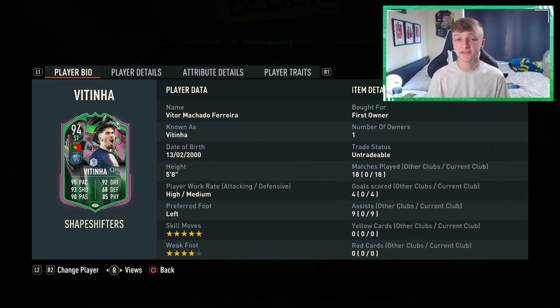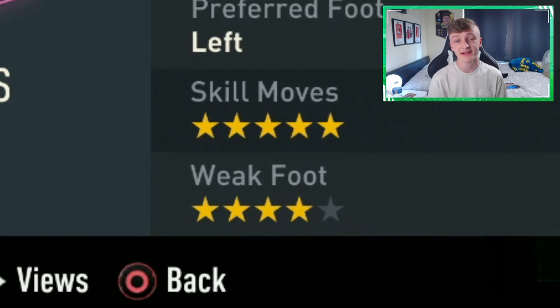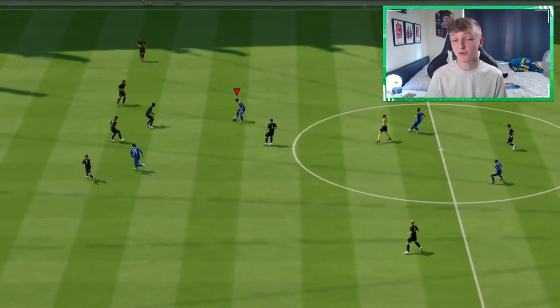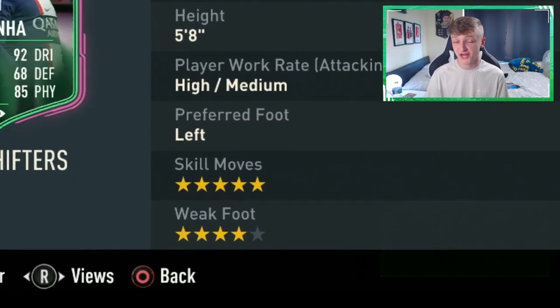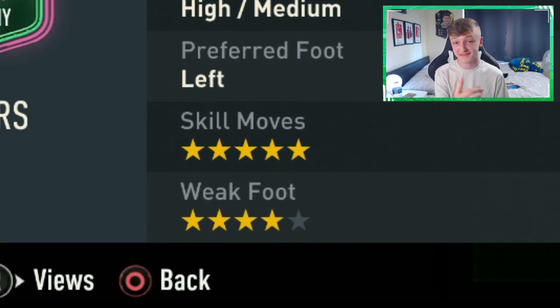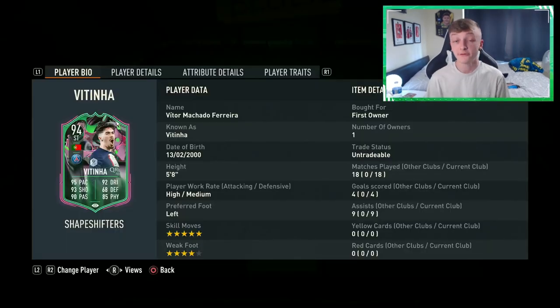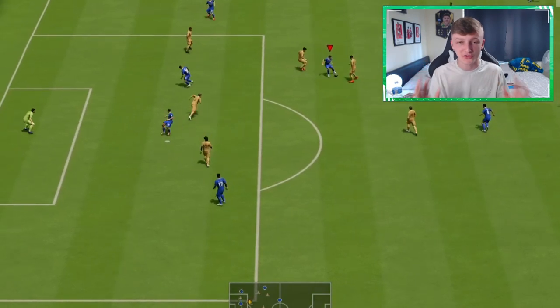Let's take a look at Vitinha's basic info. He's got five-star skill moves, something that I think especially in those higher Elite games is necessary if you want to create enough chances to win games. Partnering that, he's got four-star weak foot, which brings versatility and unpredictability to his play as he can shift onto either foot prior to a shot. He's five foot eight, has the lean body type and the explosive accelerate type, which means he is going to feel untouchable in game.